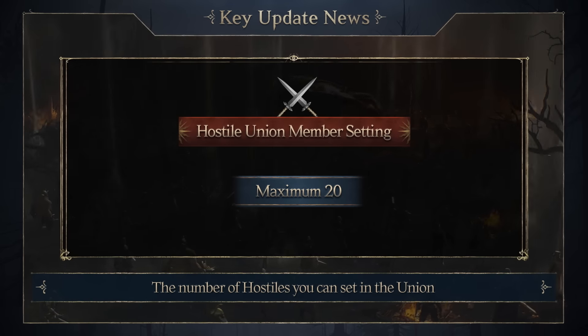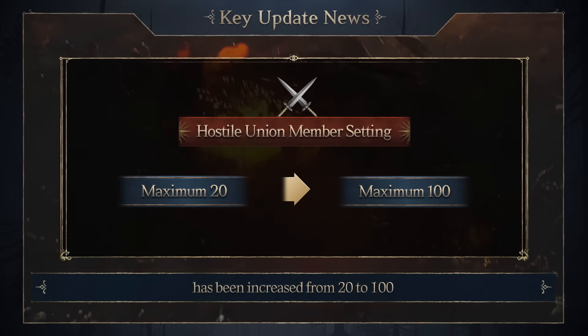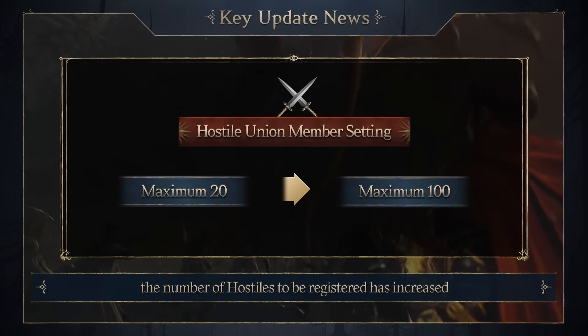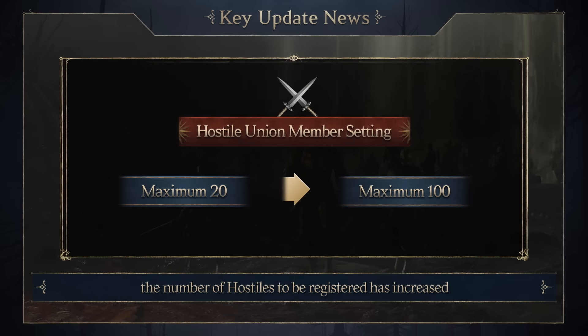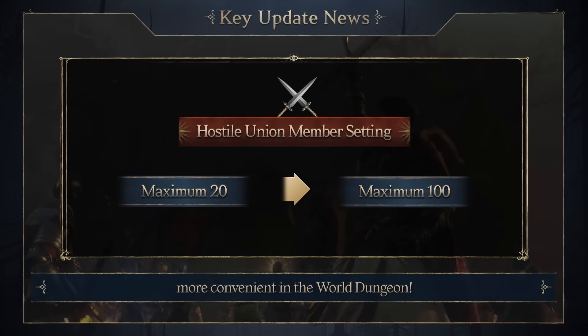The number of hostiles you can set in the Union has increased from 20 to 100. As the battles in the Tower of Insulence continue, the number of hostiles to be registered has increased. Utilize the Hostile feature to make combat and battles more convenient in the World Dungeon.